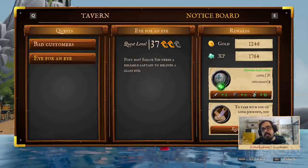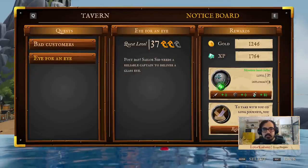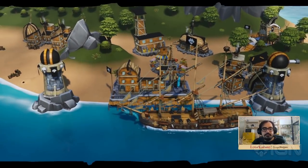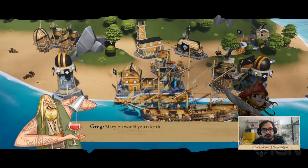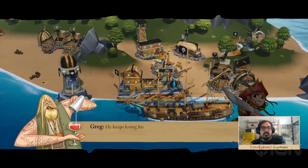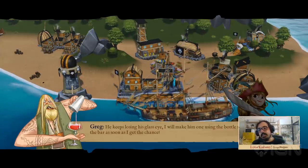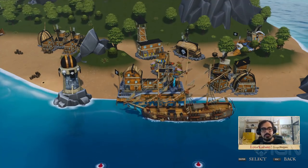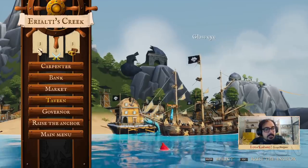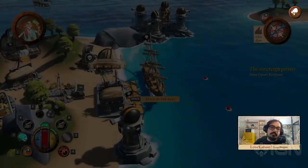The tavern is the place where you can hire pirates for your crew. You can also pick up secondary quests here. This one gives me some repair kits that are useful out on the open seas. The game is decorated with illustrated characters. My character right now is Marilu — one of the two you can choose. And Greg is a bartender at this port who asked me to complete his task.